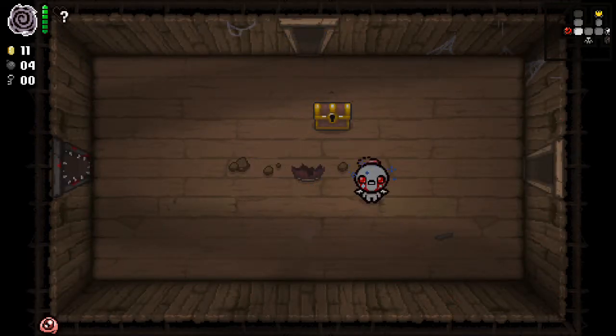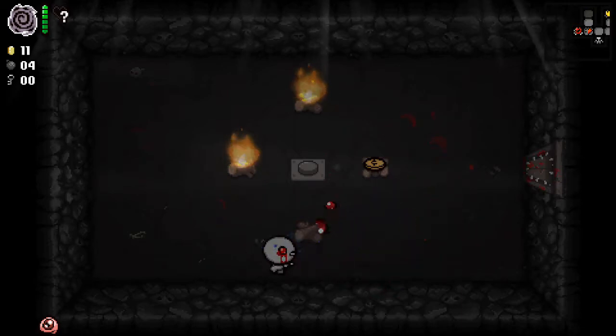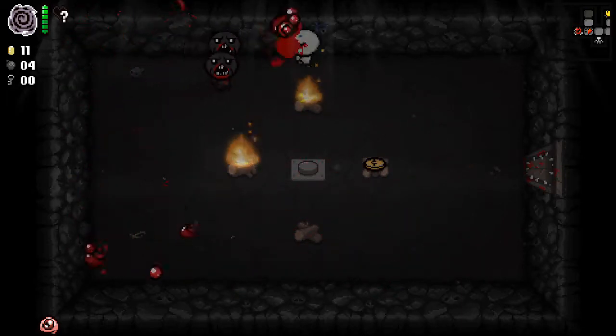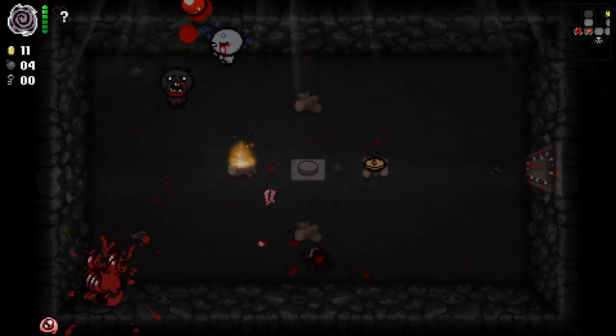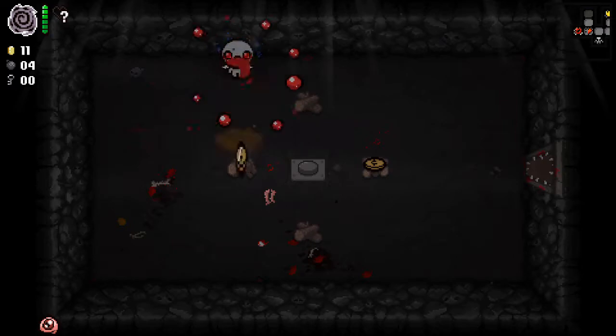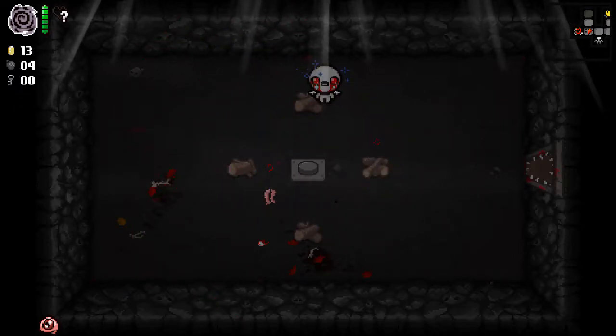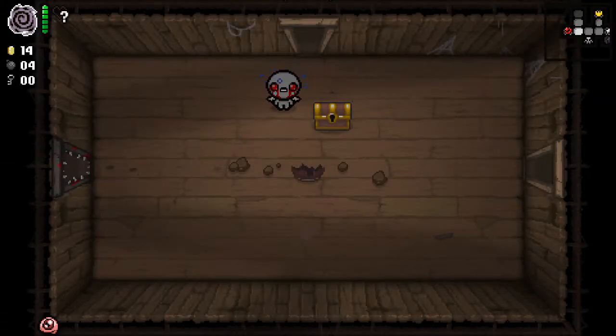Half a heart — am I into red hearts yet? No, that's a good sign; that must mean I'm still on the grey hearts. Stop going away — be gone! Stop being alive, it is an irritation and an inconvenience. Certainly stop being invisible, that's even more annoying. Die! Jesus, webs. What surprises do we have? A coin. Ow — okay, so now I know I have full health; my health was increased by one by the blue mushroom, so I should have three hearts.